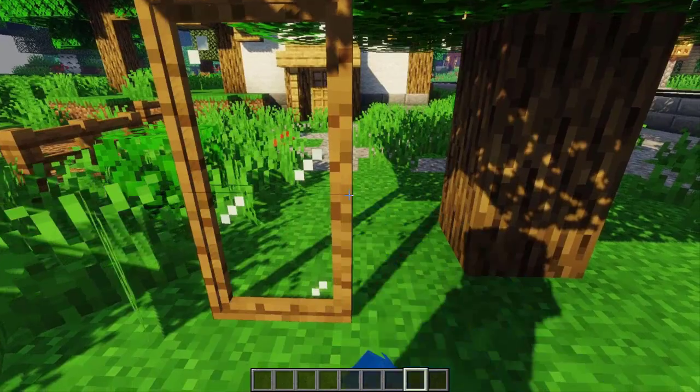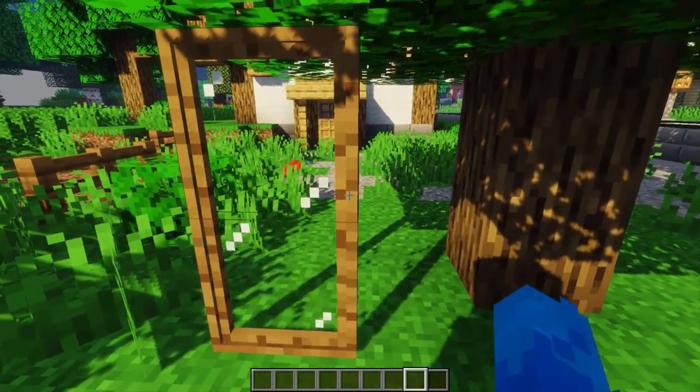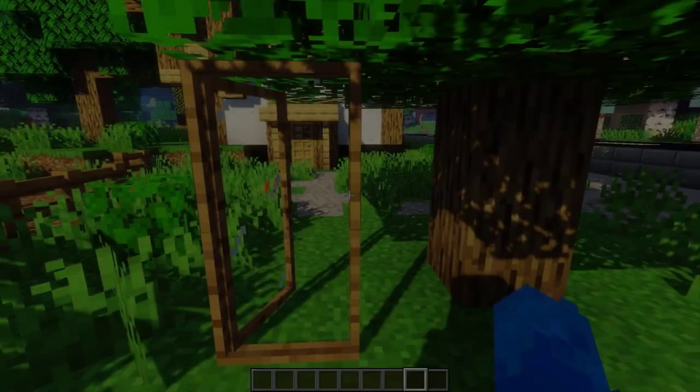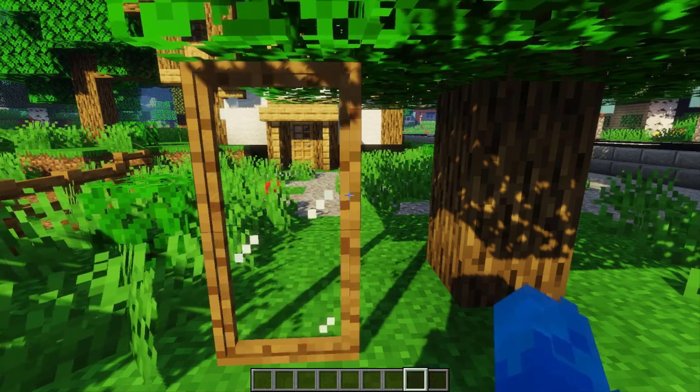If you looked closely and opened the tall window, the left side had the wrong glass texture when it opened. You can see it here. I fixed it and now if you open it the texture of the glass stays the same.